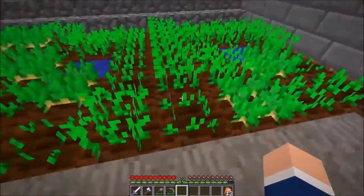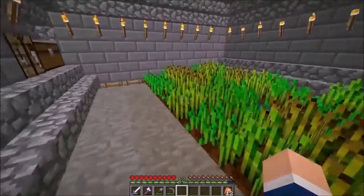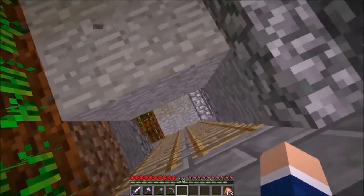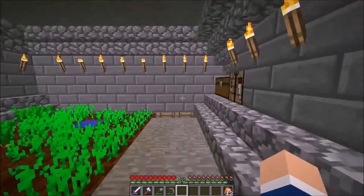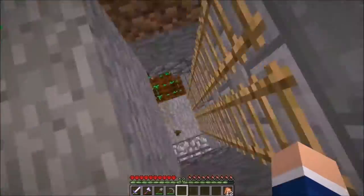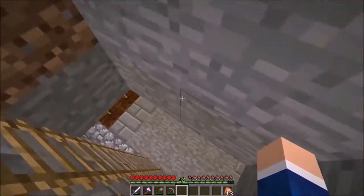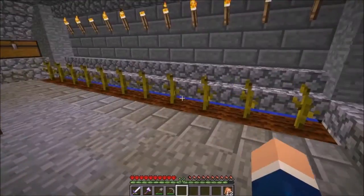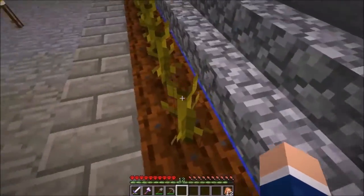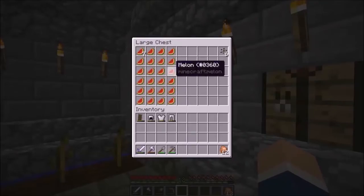Here we go with the potato farm, and this is where all the mining happened — the potato farm, the wheat farm, and the carrot farm. I added two new farms: down here we have the beetroot farm, and below it we have the watermelon and pumpkin. I think this is pumpkin — yes, that's pumpkin — and there's watermelon going on. Okay, sweet.